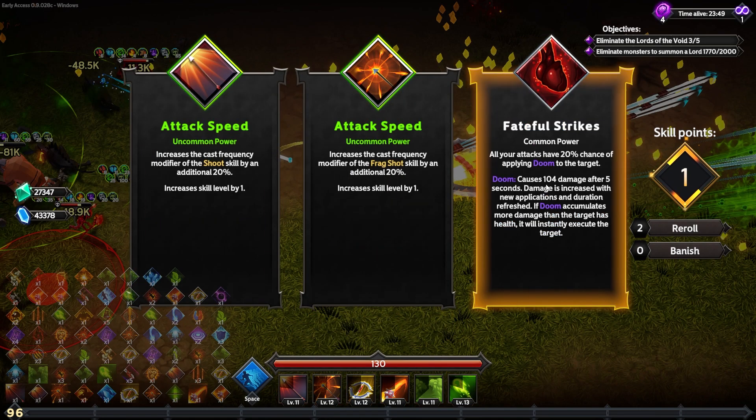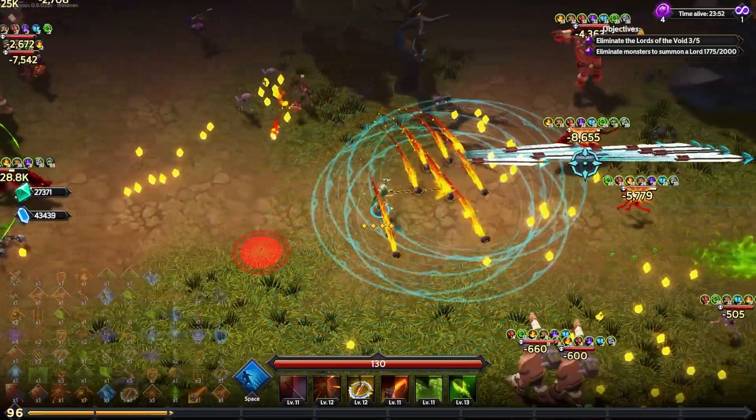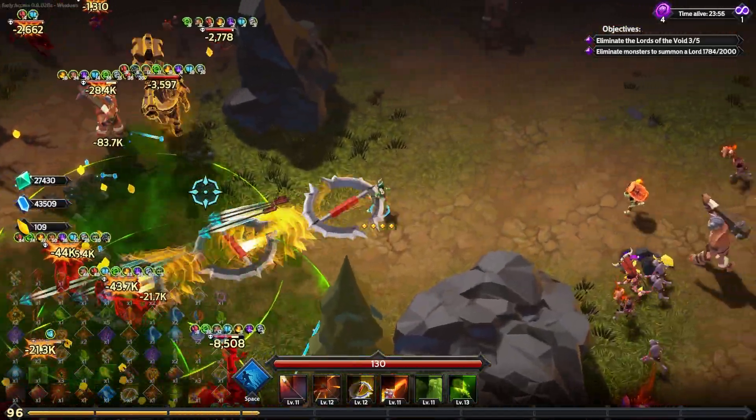Let's get another faithful strikes — then we'll have a 40% chance of applying doom, which is good because doom triggers other status effects, which trigger other status effects, which trigger other status effects. It's just a circle of status effects.